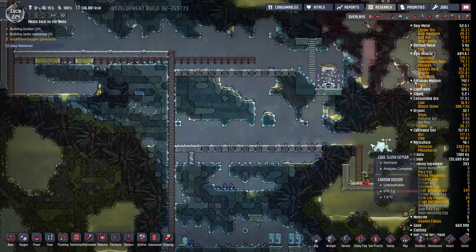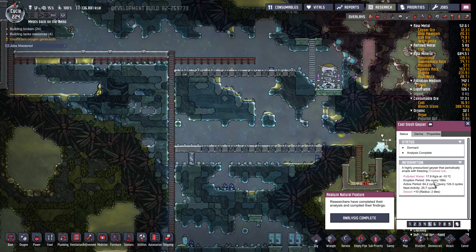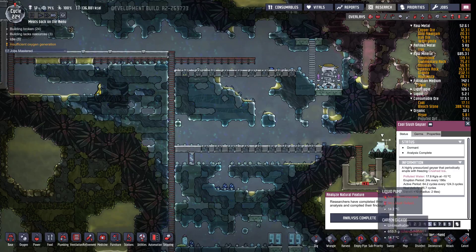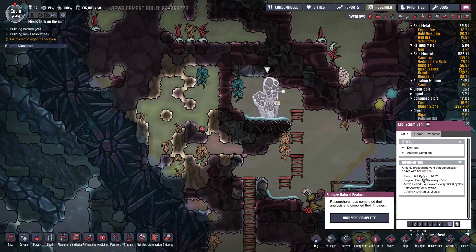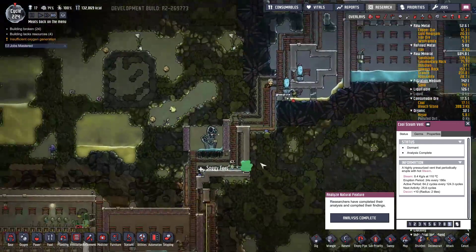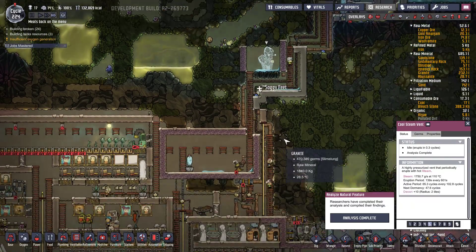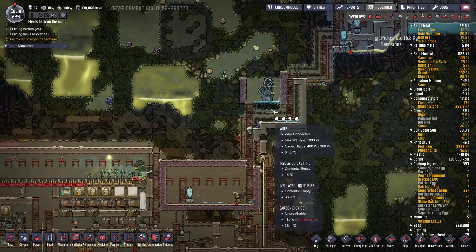The other thing I did is this cool geyser - it erupts every 186 seconds, but it has 64 cycles out of every 124, so it's basically active half the time. It's another 25 cycles. This other one is a bit faster - 65 out of 102 - but the steam got there and cooled it. We probably needed more room on this one.